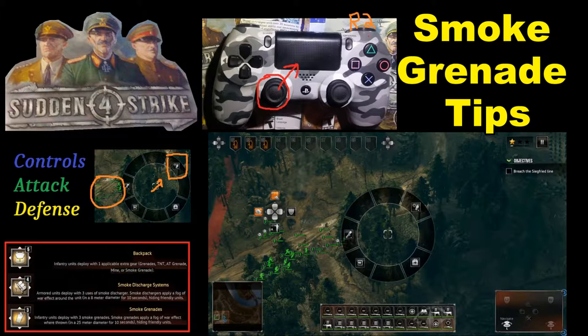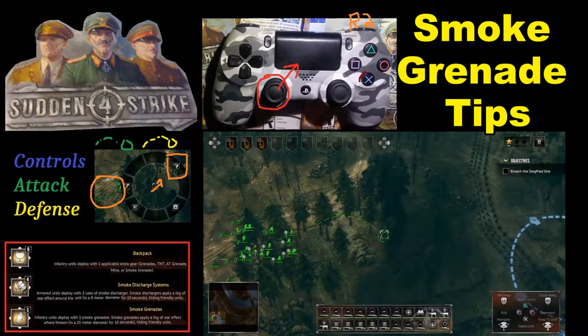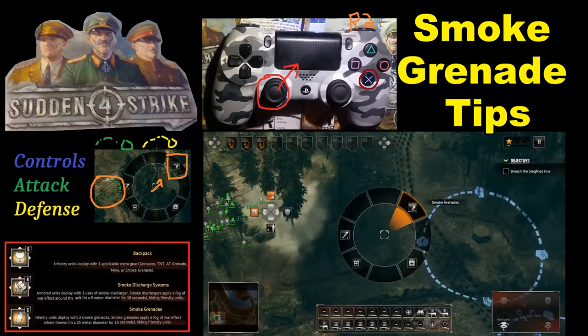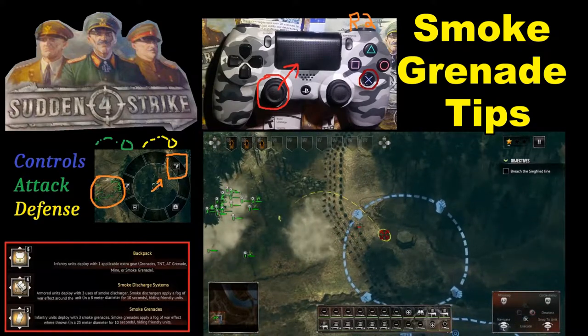But it's not going to send out smoke immediately. You'll see it will either be in green or yellow. There will be a bunch of dots and then a target. If it's in green, you can do it. If it's in yellow, that means your infantry has to go to a location to do that command. If it's in green, all you have to do is hit the X button and they will go ahead and do that. It will also work for yellow, but the infantry is going to have to move to that spot first. If it's in green, they can just throw it there; if it's in yellow, they have to move to that location.